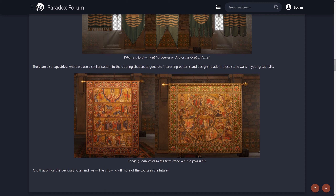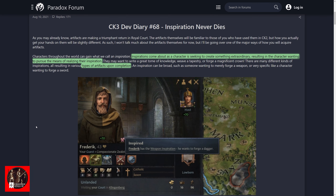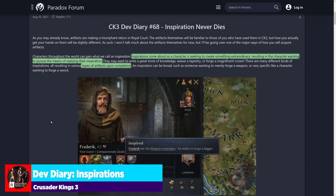Bringing some color to the hardstone walls in your halls, we have some other tapestries that are not simply your coat of arms that you can hang and display in your court. This begs the question — how do you get these artifacts? You're going to get them from inspired visitors to your court.